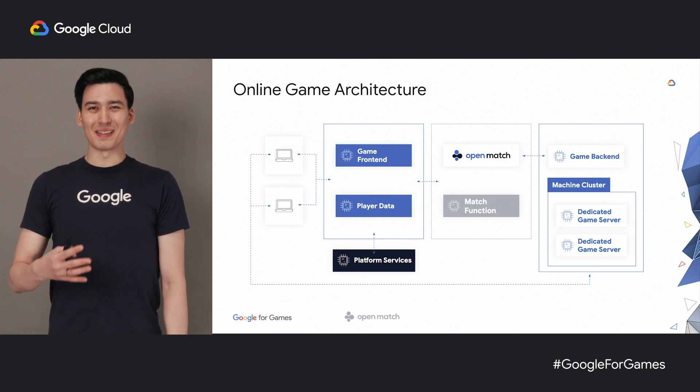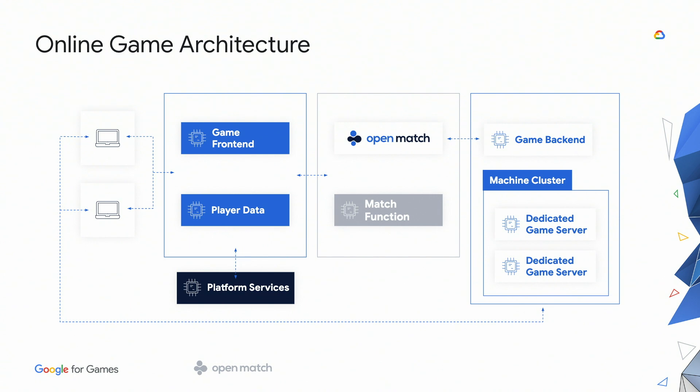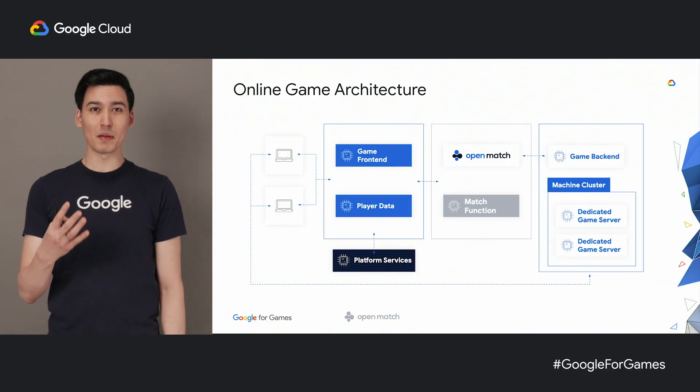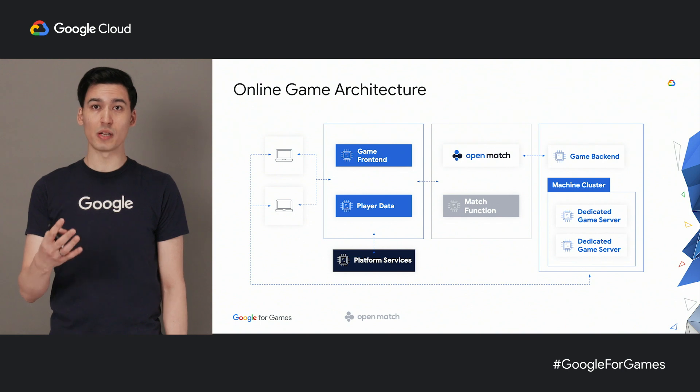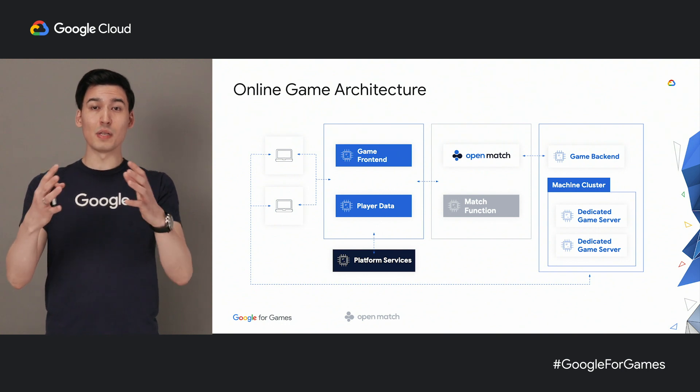Let's take a look at the high-level architecture of how an online game will integrate with Open Match. On the left side, you have a game front-end with your core game logic that calls into the matchmaking framework. And at the same time, on the right side, you have a pool of servers that players can be placed on, that's simultaneously calling into the matchmaking logic. Open Match sits in the middle, handling the players that are available, splitting them by skill level, latency, etc., and matching them up with servers that are available. As a developer, you only care about developing the match function, which contains the core logic of your matchmaker. The left and right boxes are components from your game that you need to integrate with Open Match.